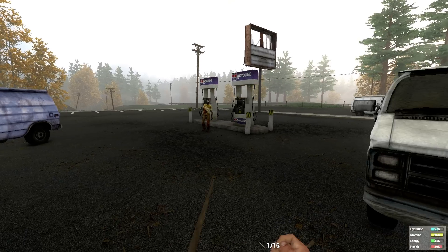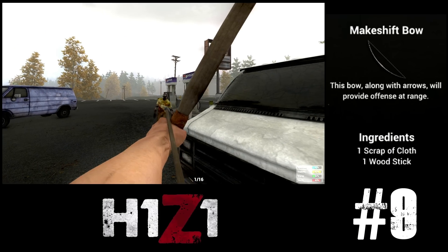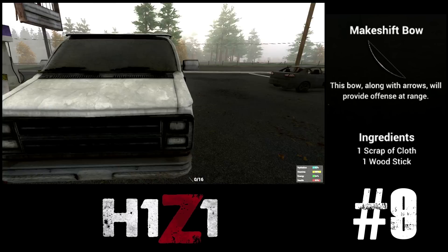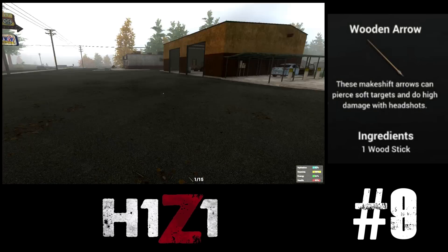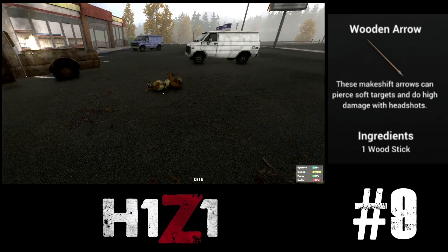At number 9 we have the makeshift bow and arrows. This is likely to be your very first weapon in the game as you can make it by simply shredding your shirt into cloth and combining it with a stick. This bow will let you drop zombies quietly and hunt yourself some yummy deer.